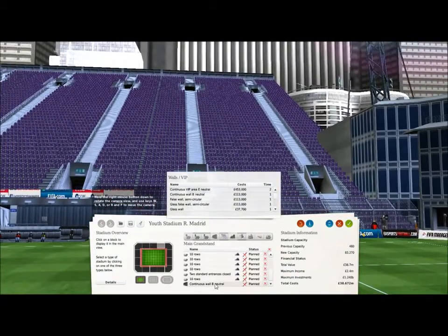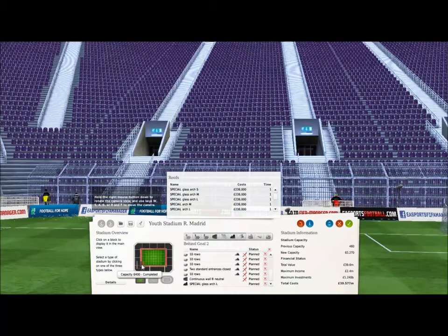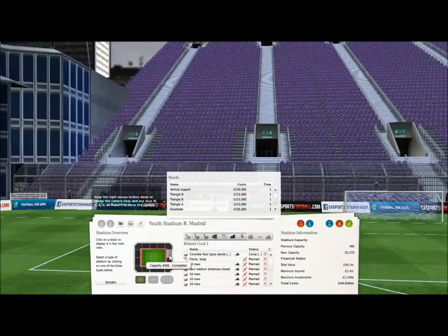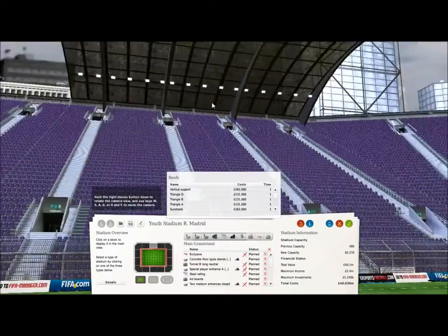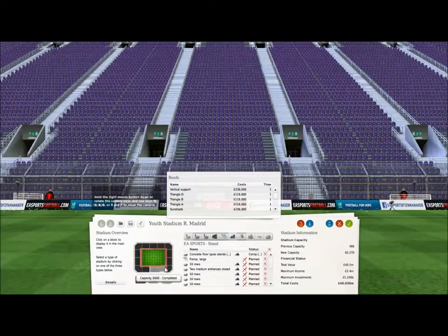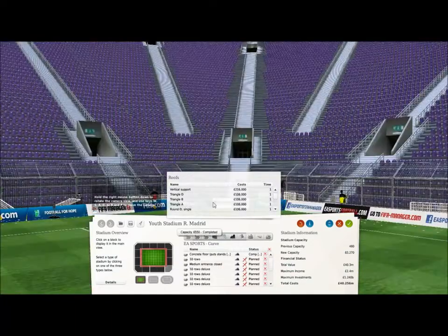There are two different ways you can do the roof. You can either have a special glass arch roof above all of the main sections - let's have a large one, there we go. Look how quick this is compared to having to do each section on its own. The problem is you can't do the corners like this - the corners have to be separate, normally with a flat roof.